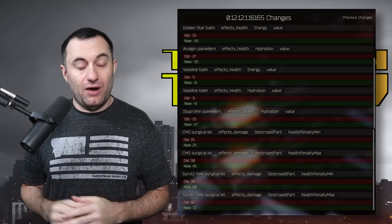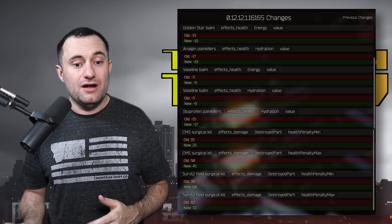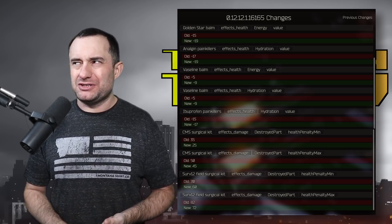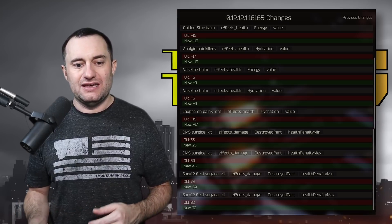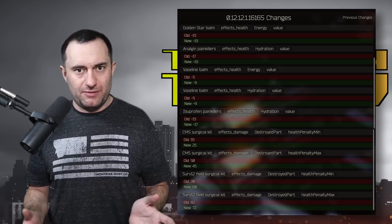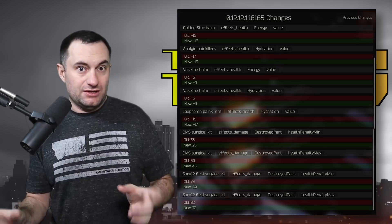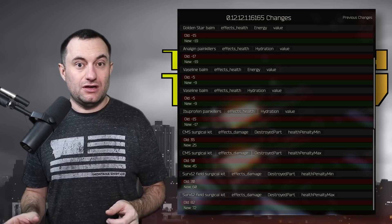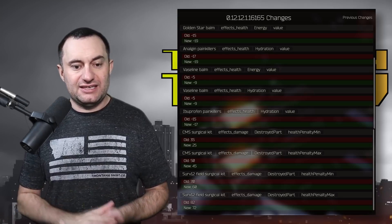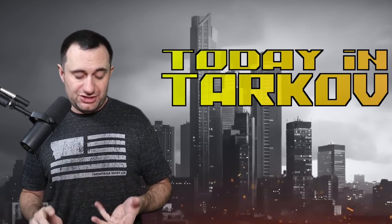But with this they actually buffed some of the other meds. The CMS and the Surv-12 kit are now better — they lowered the max penalty and the minimum percentage. Basically, the amount of hit points they take from you is lower. So when you surgically repair a black limb, you have more hit points. The Surv-12 is now between 60 and 72 percent of the original limb health, and the CMS is between 45 and 60 percent now.